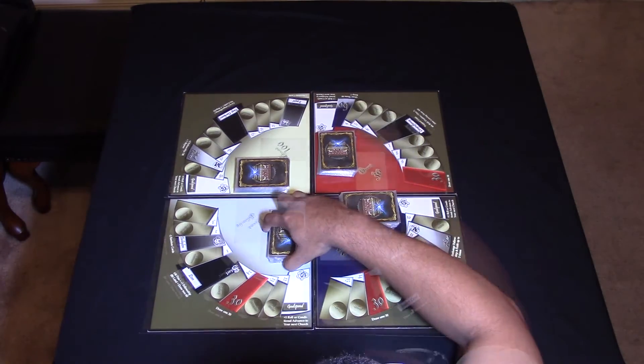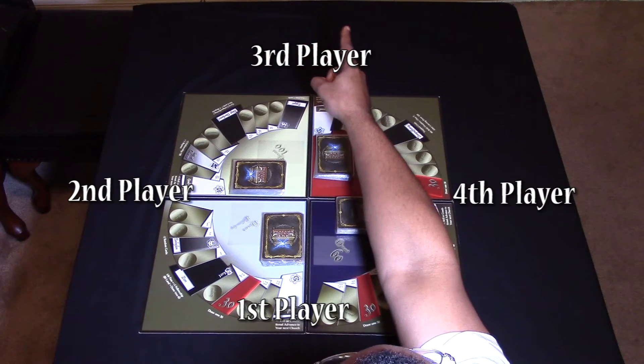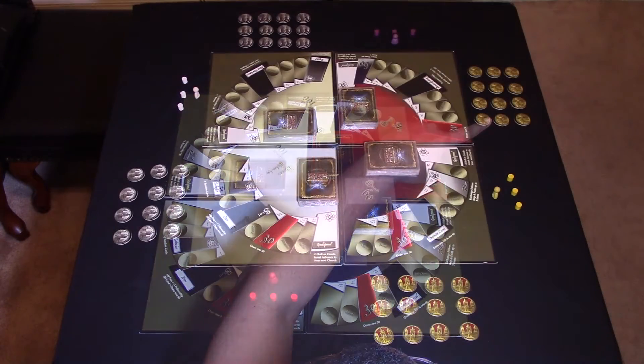Step two: Player seating. Players sit around the boards and choose to play either teams or all-for-one style of play. In team play, the seating is every other team member.